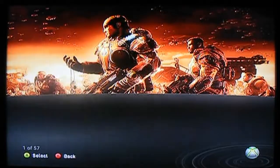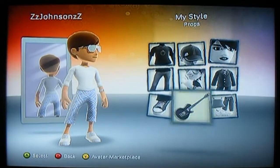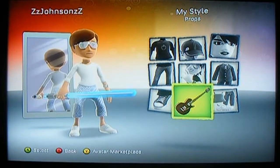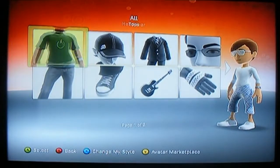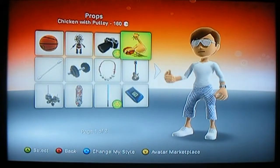You can buy other things such as cameras, basketballs, and other stuff. I'll go in and show you some of the things you can buy. I will also be doing a video on how to make your avatar the Gears of War characters. So right now I have the camera and the lightsaber, and you can also buy other props. Going to props: you can get a basketball, the Big Daddy doll from Bioshock, and a camera.